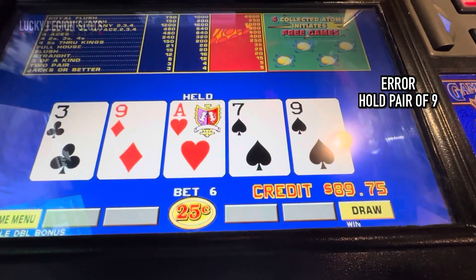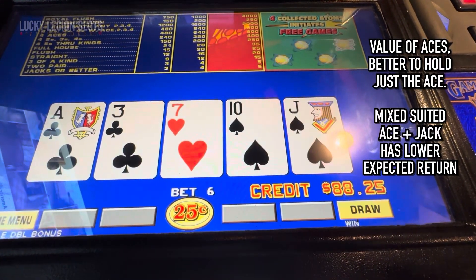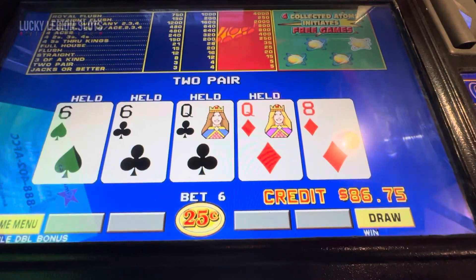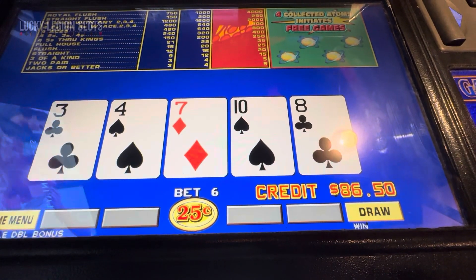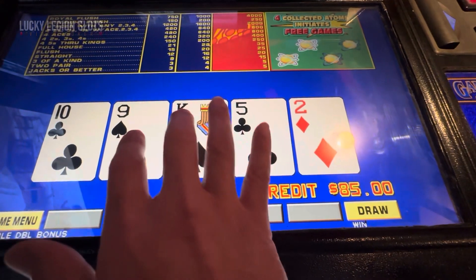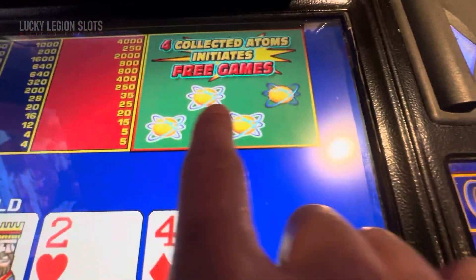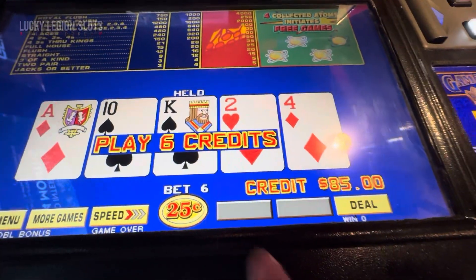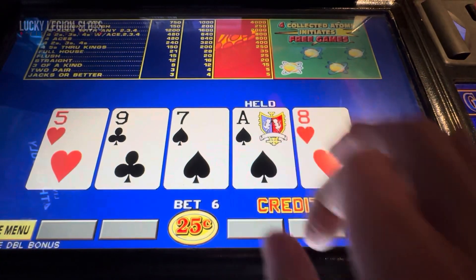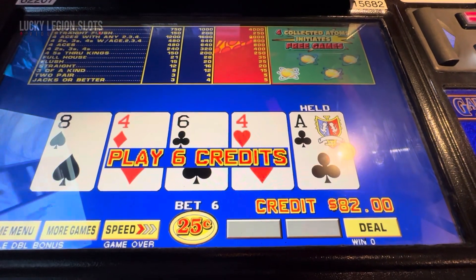Sorry, it's going a little too fast — I want to see this activate. I don't know if I'm just wasting extra credit. I'm better off just playing — oh, we almost got it, just shy by one. I'm better off just playing 50-cent or dollar denomination, but we're here to find out, we're here to learn, we're here to check out new games.